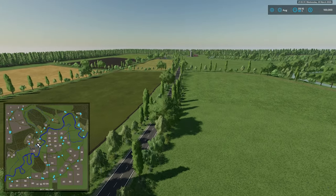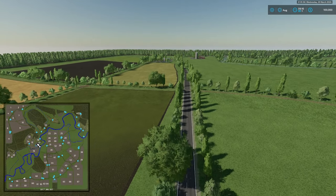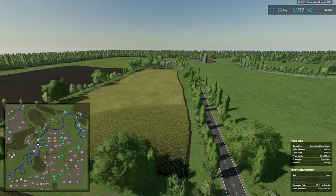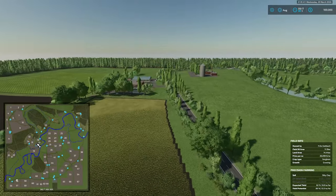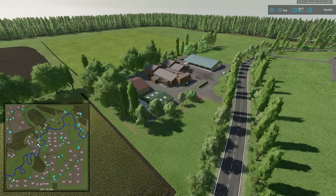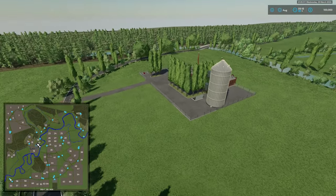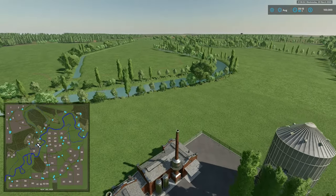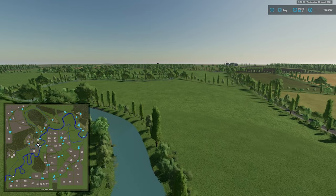The last two things to look at: we have our potato chip factory, which is south of the road. To the north of the road we have a root crop sell point that on the PDA is marked as 'beet factory,' but it's not actually a production factory — it is just a sell point. We'll make our way back over to the vehicle shop and grab our Mahindra for the drive around.